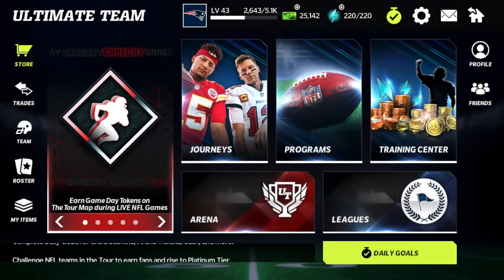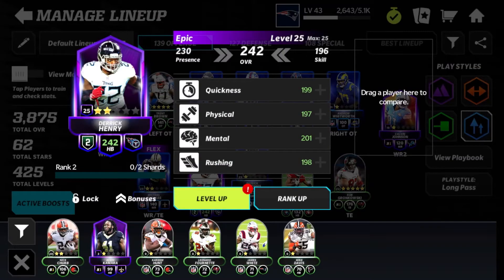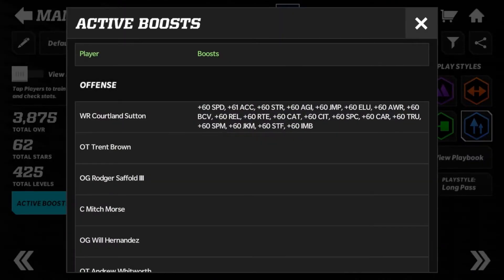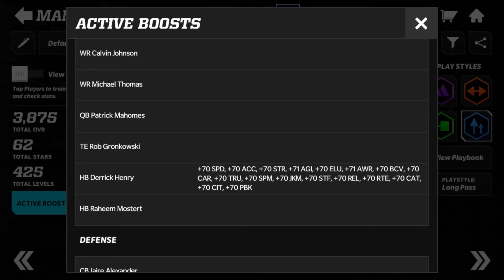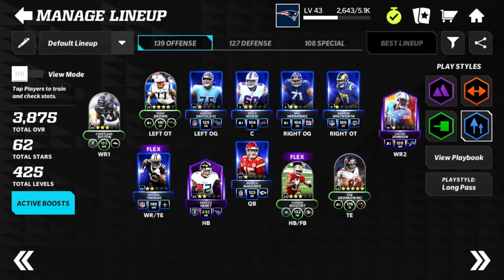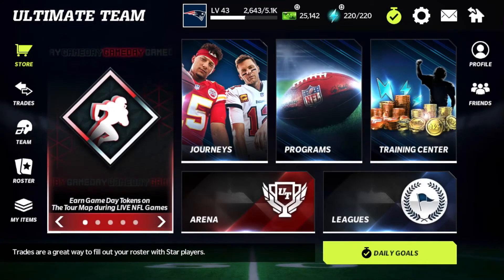Heading over to my team, the most boosted player from Team of the Week is Derrick Henry. At rank 2 I obviously wouldn't normally have a 242 overall halfback — that's just not a thing. But if you go to active boosts you can see all the boosts. Derrick Henry has plus 70 to everything, so with all my overall bonuses I have plus 70 overall on Derrick Henry. That's crazy.